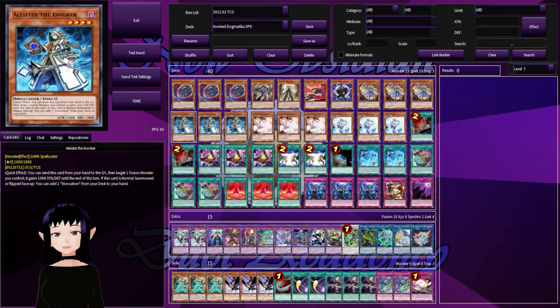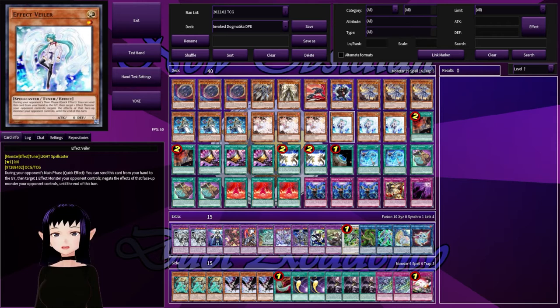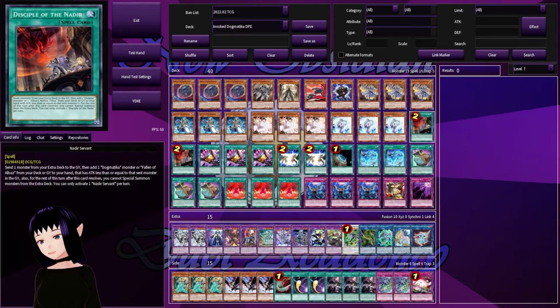Then we have a playset of Ash Blossom and Joyous Spring because we need some hand traps, along with a playset of Effect Veiler, which can also be swapped out for Droll and Lock Bird if you want, but she's a Light so she goes well with the Invoked engine. That brings us to 19 monsters in total.